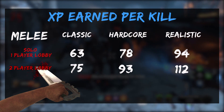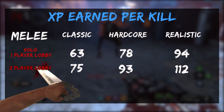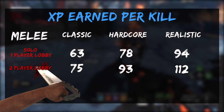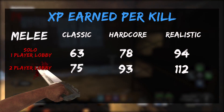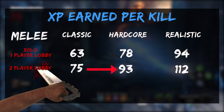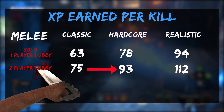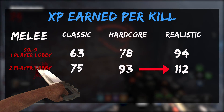Here are the stats for a two-player lobby. With two players in classic mode, if you melee a zombie, you're going to get 75 XP. If you're in hardcore mode, you're going to get 93, and then realistic 112. You can see how it's starting to really increase from classic to hardcore — that is an 18 XP difference — and then from hardcore to realistic, it's a 19 XP difference.